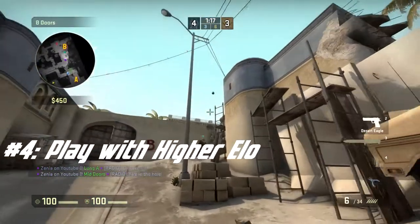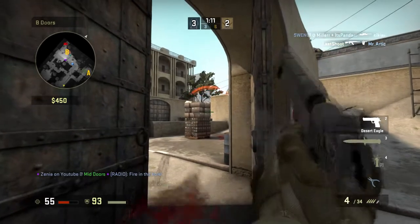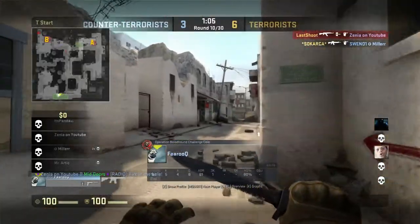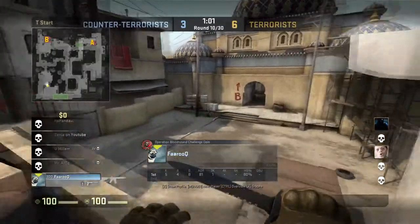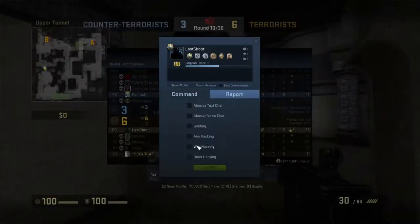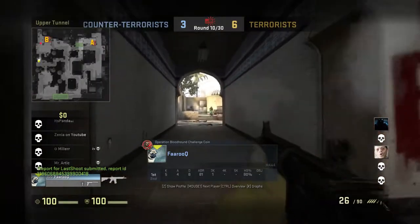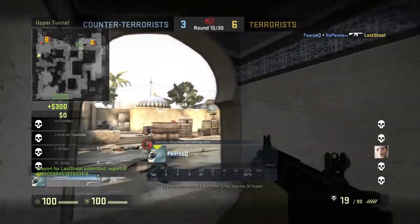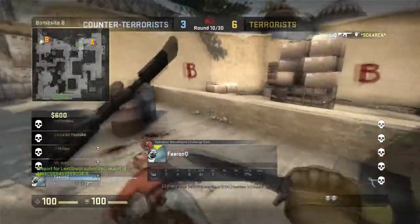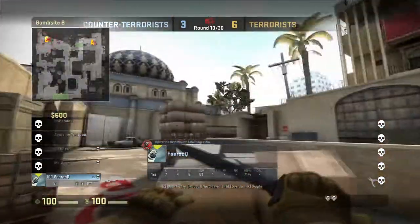The fourth tip is to play with higher elo. This one is probably not easy for everyone since not everyone has higher elo friends, but if you do, play with them. Ask them to go on a smurf and just practice with you and give you tips, because all the tips they give you are going to be relevant since they are higher elo and they know what they're talking about. I've played with friends when they were silver and I was gold nova. It might not seem like a big difference, but in the beginning, trust me, it is. We all improved and now we're all at the same elo just because we played with each other while there was an elo difference.